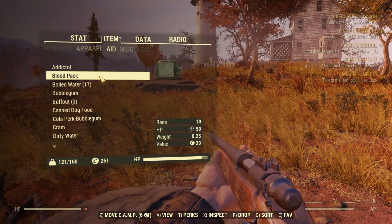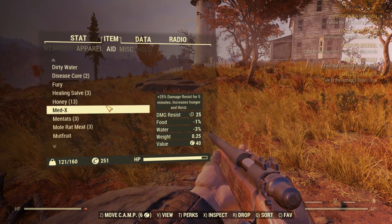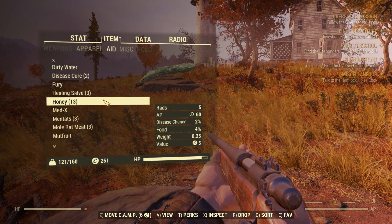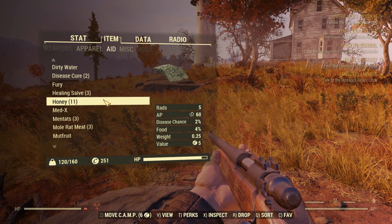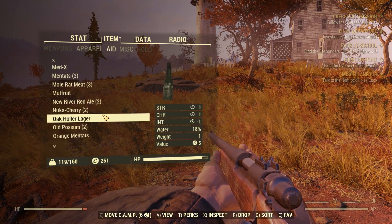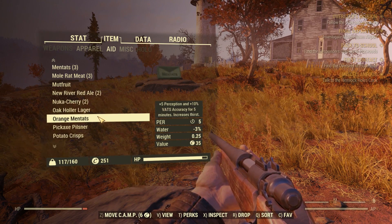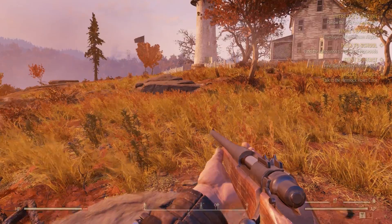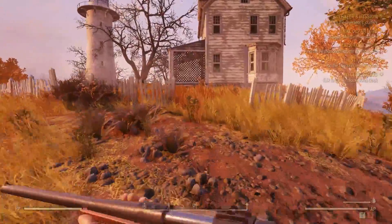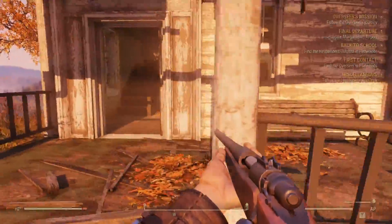After these performance issues, we have something really important that I was thinking about putting at the top before performance, but these issues are a lot harder to fix. These are the security and exploit issues with the game. First and foremost, you just have to encrypt network traffic. If other players can get hold of other people's IPs, that is not safe at all. That's currently an issue — everything going into the server is not encrypted.